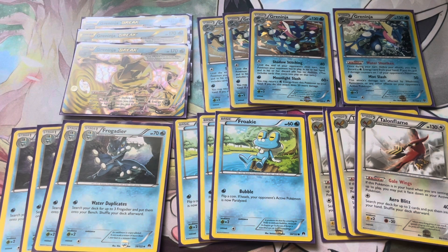When you evolve Froakie to Frogadier, Frogadier's attack Water Duplicates costs one Water and lets you search your deck for up to three Frogadier and put them onto your bench. So you don't even need to evolve Froakie - you just put Frogadier right on your bench. Then you can constantly cycle your Greninjas: when they get knocked out, bring up another one, evolve Froakie to Frogadier to Greninja, and keep doing that.